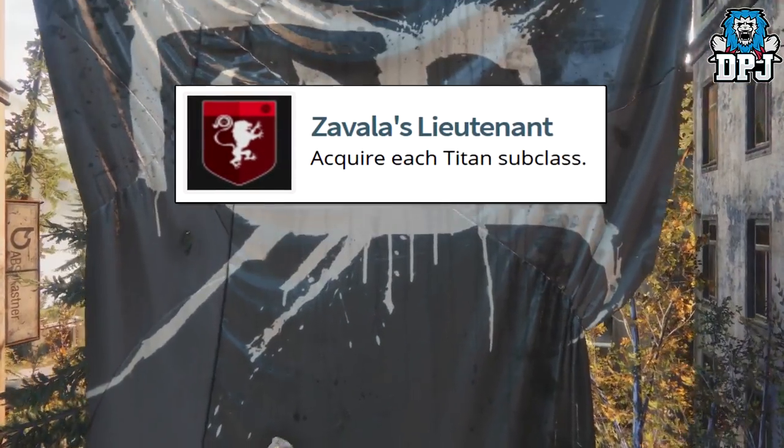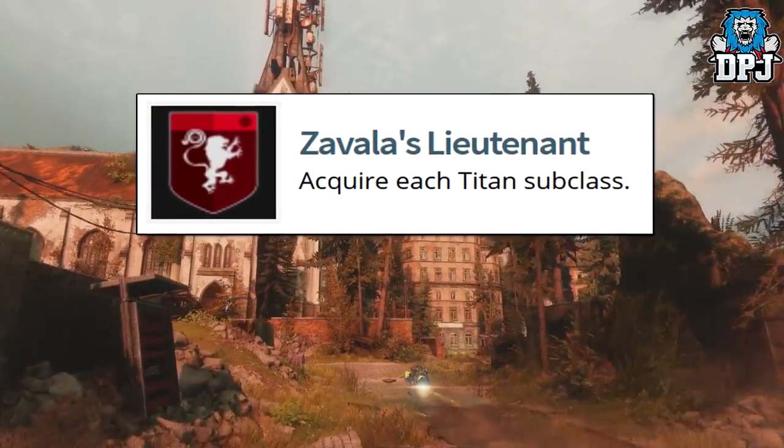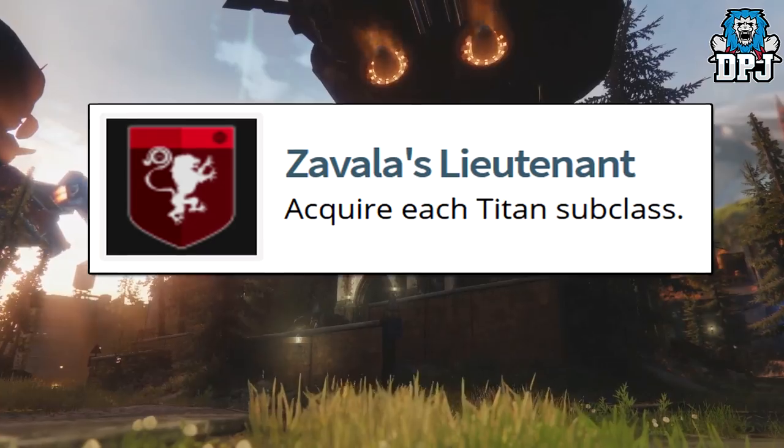Then we've got Savala's Lieutenant: acquire each Titan subclass. It's been confirmed over the past day or two that Hammers, Stormcrawler, and the Nightstalker will be returning — we've actually seen in-game proof basically that your third subclass is returning.